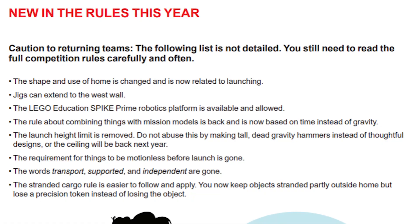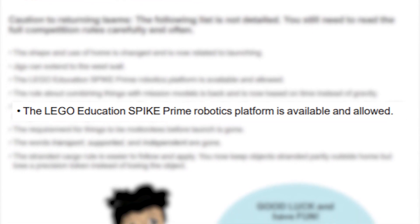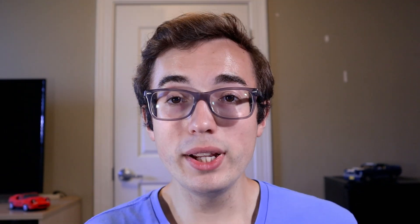For the upcoming 2021–22 FLL season, Spike Prime is explicitly allowed as per FLL's global rules. However, Robot Inventor is not explicitly allowed. Even though Spike Prime and Robot Inventor are pretty much the same thing, it is incumbent on you to double-check with your local region and regional director to make sure that Robot Inventor is legal for competition in your region before you decide to use it. For the sake of this video, I'm going to be referring to Spike Prime, but everything I say will also be applicable to Robot Inventor.